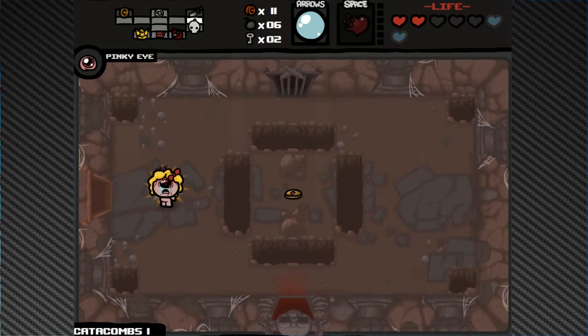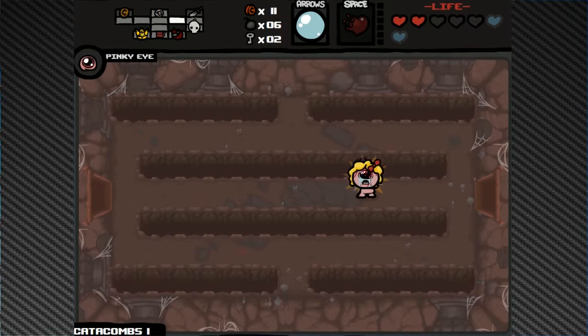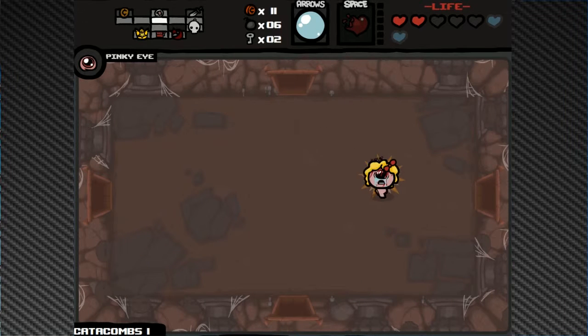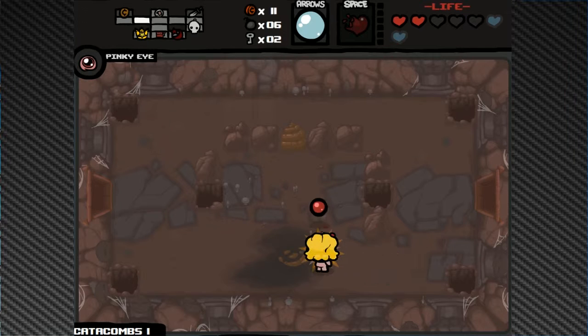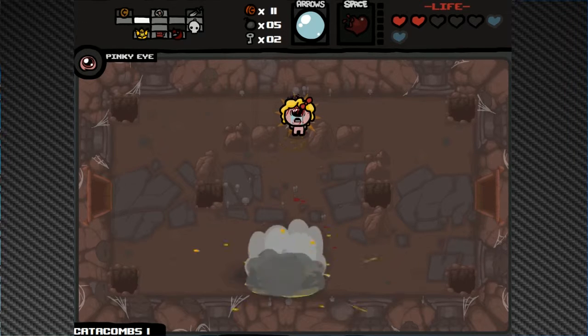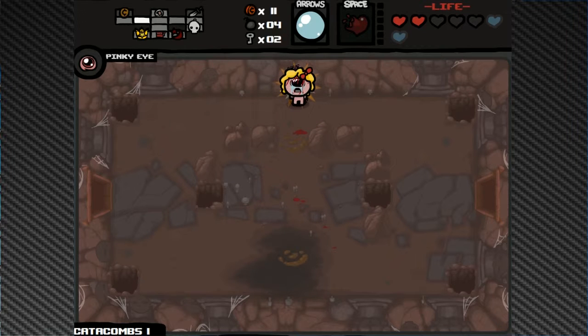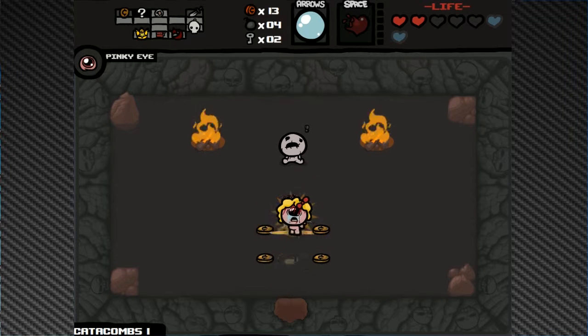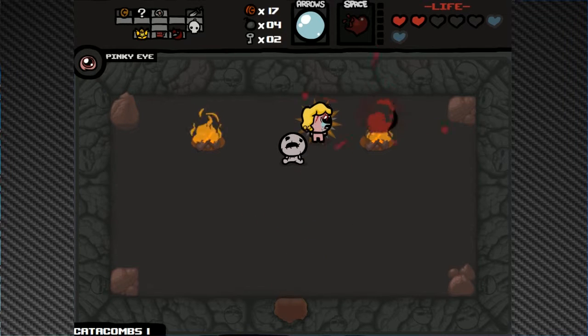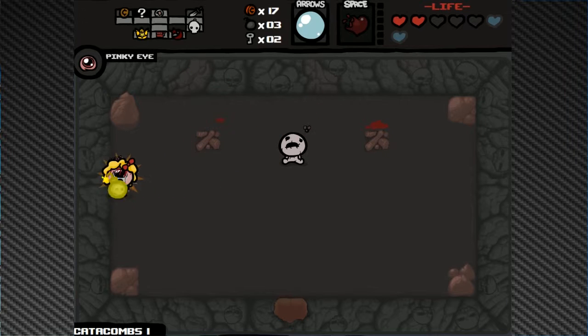That was the worst Peep fight I can think of. I took Cat o' Nine Tails — one because I don't mind it, and two because there was a spirit heart behind it. The secret room isn't near the curse room, so there are still three possible locations. Found it, and it gives us access to the shop as well. Six cents — makes the shop viable. I need a bomb at this stage.